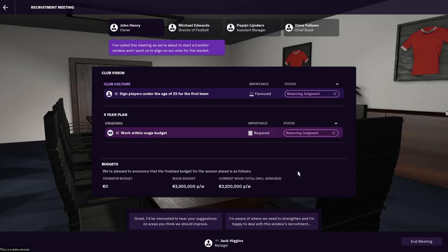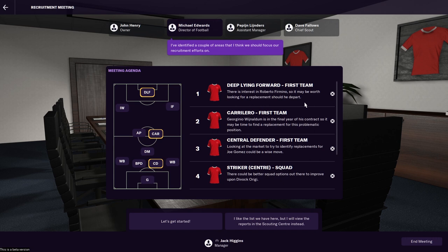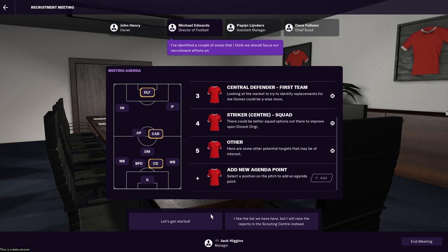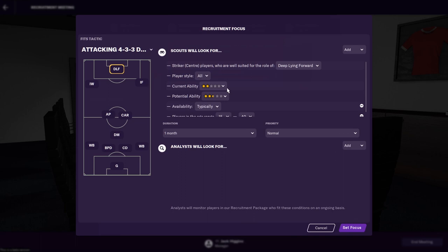One of my favourite additions for this year's game is the new recruitment meetings. These days, recruiting players doesn't simply come down to the manager or a single scout. A number of staff members will meet to discuss their plans for the upcoming window and potential areas to strengthen. As a Liverpool fan, I know my squad inside out — the positions we are strong in and the areas to improve. Football Manager represented this brilliantly, suggesting positions that I should look to strengthen. This will be particularly useful when you take over a team and have little knowledge of the current squad.